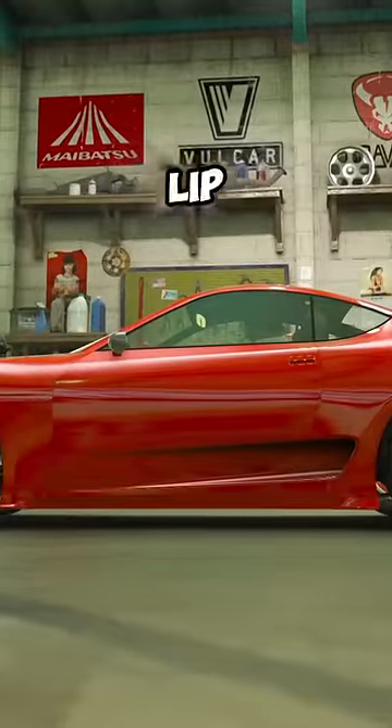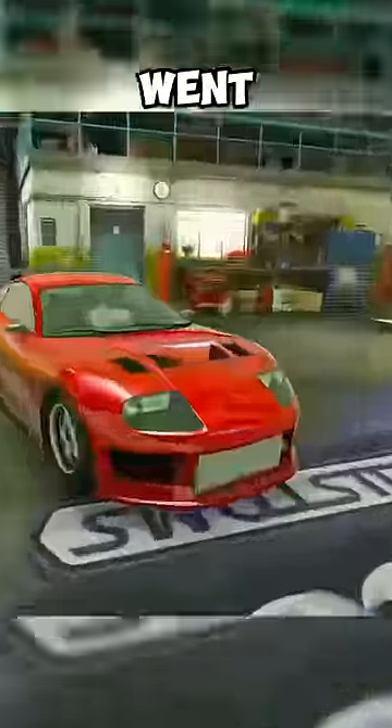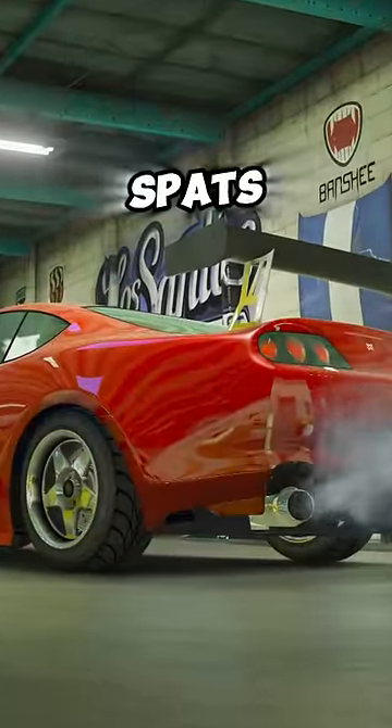Then I added primary lip side skirts. The exhaust I put on was the twin chrome exhaust number two. Then I went with the Performance Hood, and on the fenders, I put on rear spats.